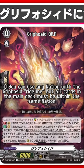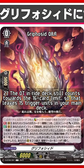You can use any nation with the Griffo Seed ride line, but all cards in the main deck must be from the same nation. The Over Trigger in the ride deck still counts towards the 16-card limit, so that leaves 15 triggers in your main deck.